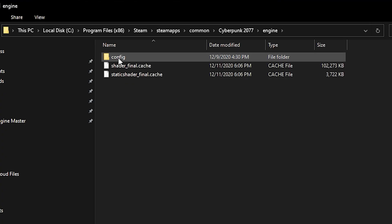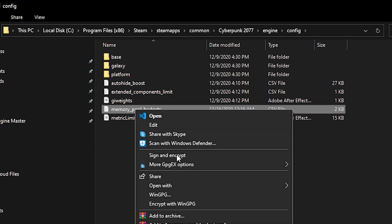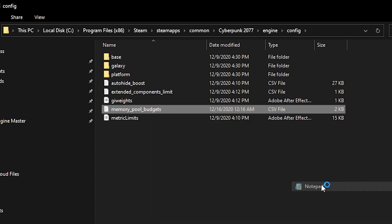From here, go to Engine, then Config. We're looking for Memory Pool Budgets. Right-click it and open it with Notepad, or a text editor of your choice.